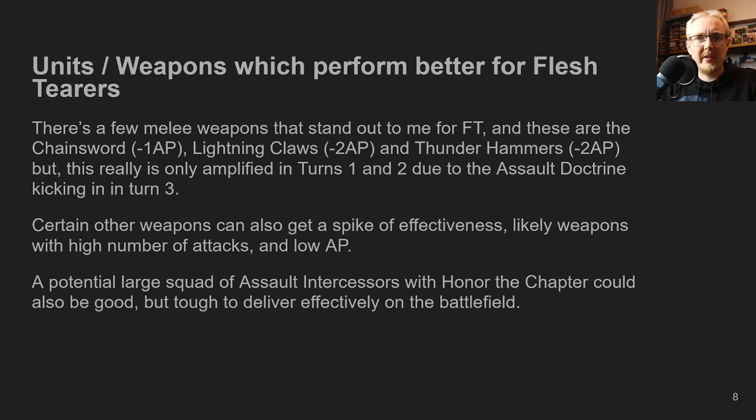Certain weapons get a spike of effectiveness — particularly those with high numbers of attacks and low AP. Reavers are considered trash due to zero AP, but with Flesh Terrors you could potentially get extra AP on those Reaver knives, which might be okay. Large squads of Assault Intercessors with Honor of the Chapter could also be good, though they're notoriously difficult to deliver since no one runs Repulsors, and Strategic Reserves is really the only option.